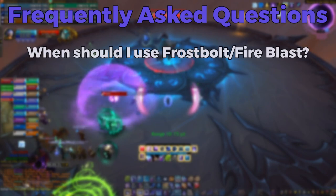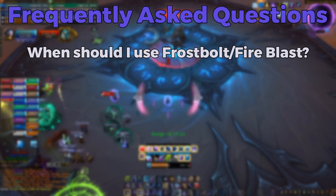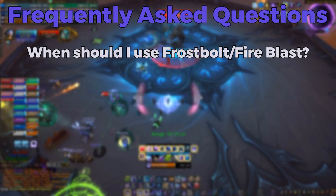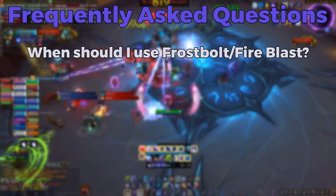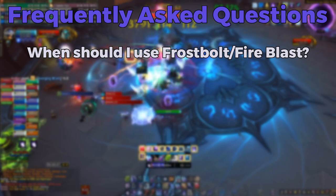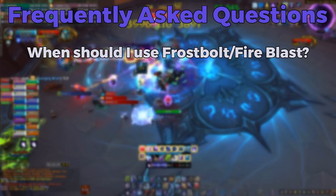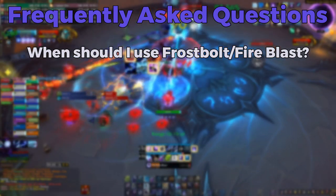Number one: when should I be using Frostbolt or Fireblast? You only want to use Frostbolt if you're low on mana and about to enter a burn phase soon. For example, let's say Touch of the Magi is 5 seconds away from being off cooldown and you're at 40% mana. You don't want to use Arcane Missiles or Arcane Blast here because you risk having too little mana for your burn. The best play is to use Frostbolt to continue doing some DPS while you buy time for your cooldowns to come back up.